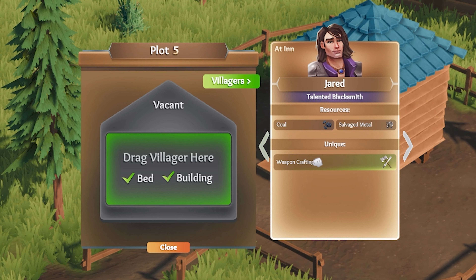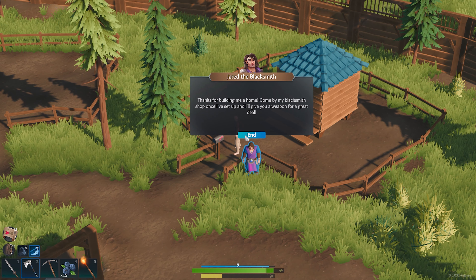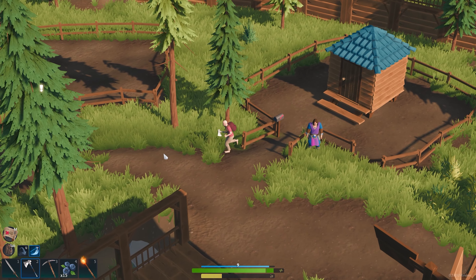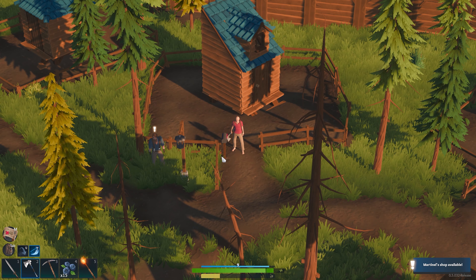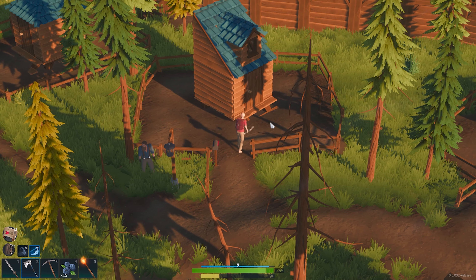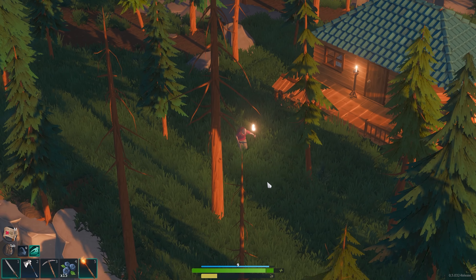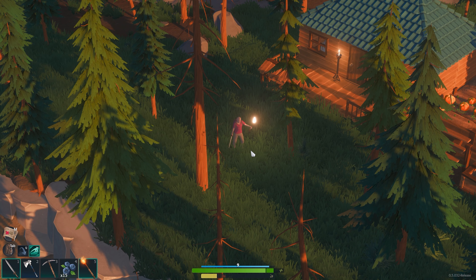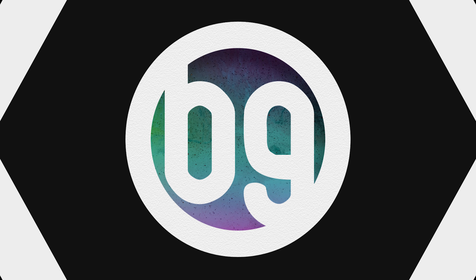I think we'll get Lucky Jack later — we're going to have Jared definitely. Let's move Jared in. Probably thankful we built him a portaloo! 'Thanks for building me a portaloo — come by my blacksmith shop once I've set up and I'll give you a weapon for a great deal.' Excellent, thanks Jared. Martinelle — let's move Martinelle in. 'Hello, what a fantastic house — if you need any farming goods come visit me at my new shop.' I might upgrade these later and make them look really cool, but I doubt it. Well, I think we're going to call it a day — thanks for joining me, don't forget to leave a comment, like the videos, and consider subscribing. Until next time, take it easy!